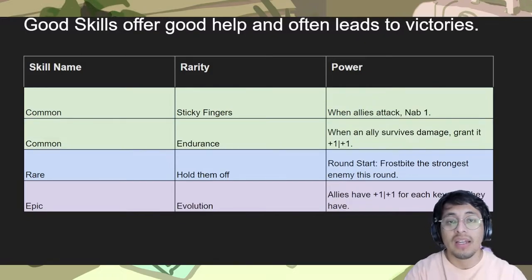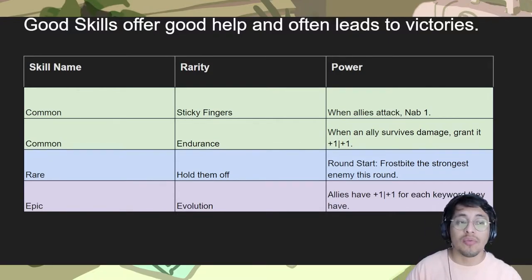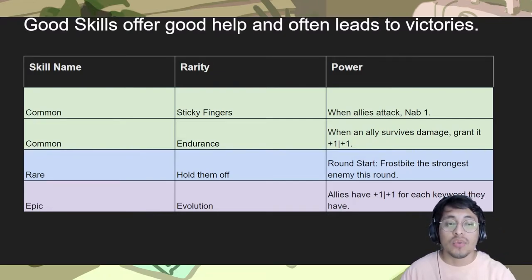Some common abilities can still be very good. 'When allies attack, nab one' is great because enemy decks are usually a bit more powerful than yours and you don't want to run out of steam. 'When an ally survives damage, grant +1/+1' works with over 70% of decks and usually leads to victory — for example, you can keep pinging your Ari, and now it's like a 7/7. Then it becomes Elusive with Quick Attack, so it's a really good ability.